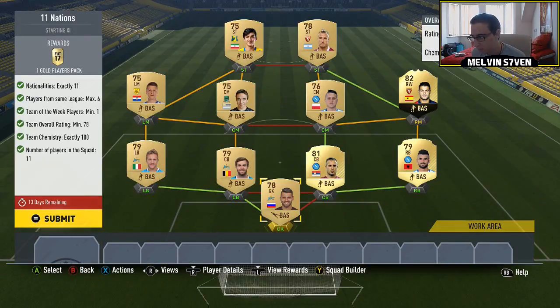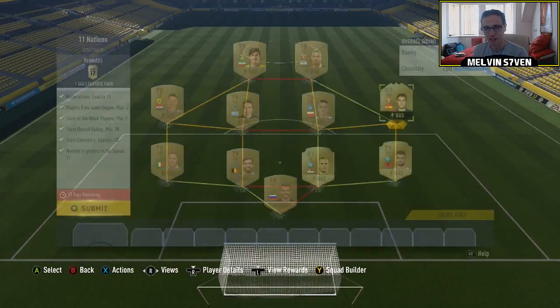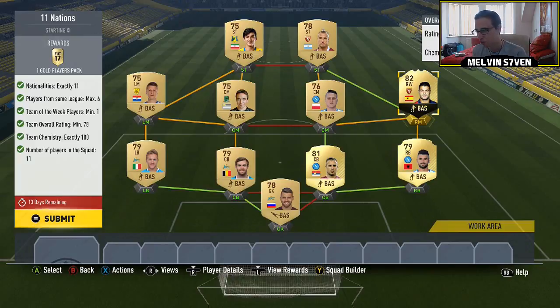This one is the first squad building challenge that requires you to buy an Inform. They are getting price fixed — every single Inform, even Bronze and Silvers, are about 17,500 coins at the time of recording. I've bought Falke here and managed to snipe him for 14,750. It really glitches up the market at the minute if you're searching — it brings up all expired listings, they need to sort that. You need 11 different nationalities, so because this one is a little bit more difficult, I'll show you the players.